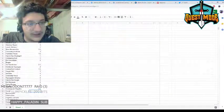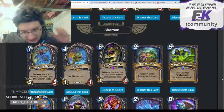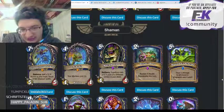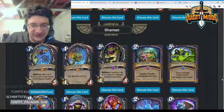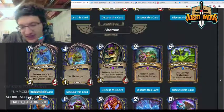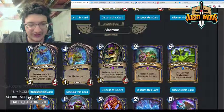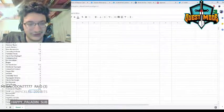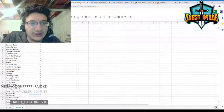Scargill — four mana 4/4, your murlocs cost one. I'm not super high on this. Most murlocs are already pretty cheap and by the time you get this out it's not doing a ton. You could argue it's good with the murloc class because you can play Megafin for one mana, but I just don't think it's all that good — it's not something you really want to play. Giving it a two.